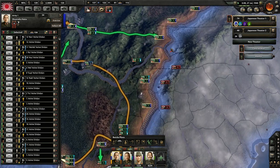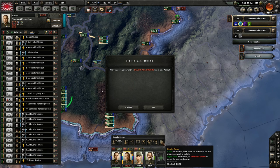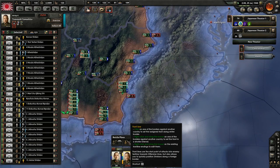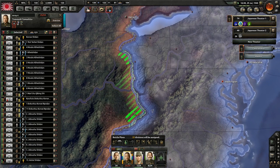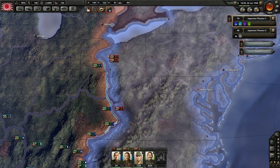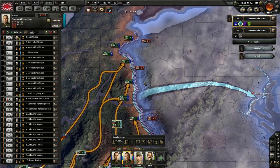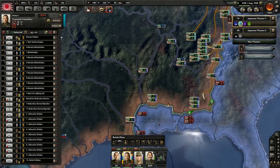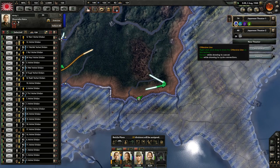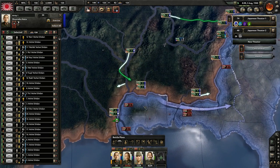Let's make sure everybody here is assigned that front line. Delete all orders - I want to assign a new front. We're going to bring them up here and make a push to Washington D.C. In the meantime, these guys launch an offensive to push that out.